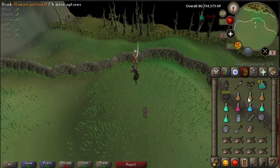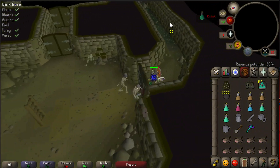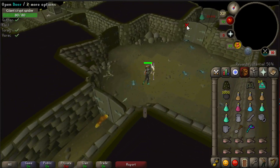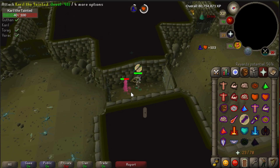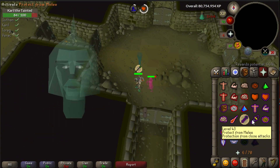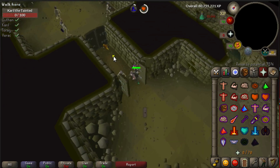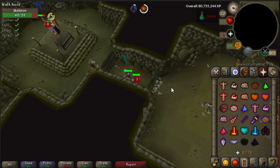If you want to do Barrows efficiently, I'd say first get 75 magic, 75 ranged, and 70 defense, because you can wear Karil and Torag. But 70 defense is not really necessary. It's way more important to have 75 magic instead of 75 ranged. If you do not have 75 ranged yet, you can kill the monsters downstairs with your Trident of the Swamp. But with the cannon method, you'll mostly get your reward potential from the cannon, so there's no need to kill the monsters downstairs — you don't even need 75 ranged. You can kill Ahrim with your magic shortbow or rune crossbow, or bring your whip as well.